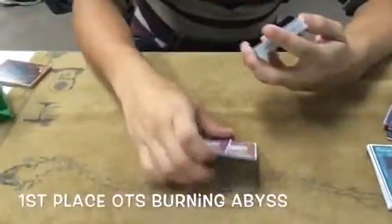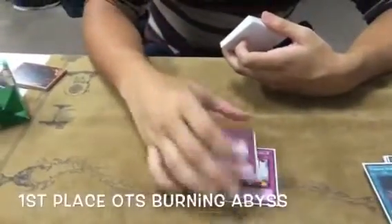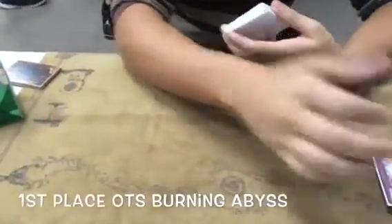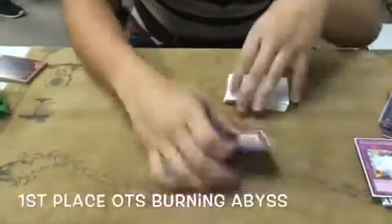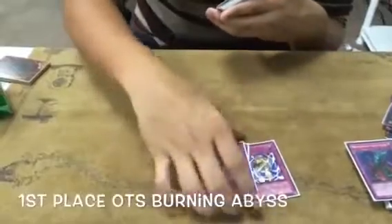For traps: two Emptiness — not three, because if you drew too many Emptiness you could clog your hand. Warning, Bottomless, three Karma Cut, and one Vanish.